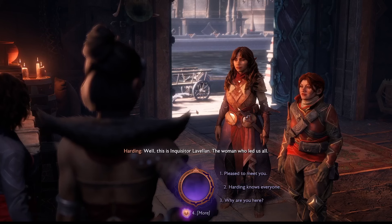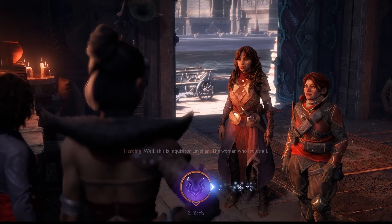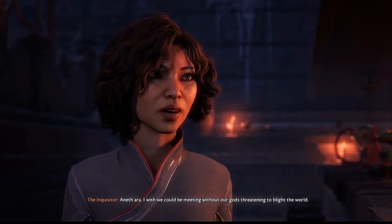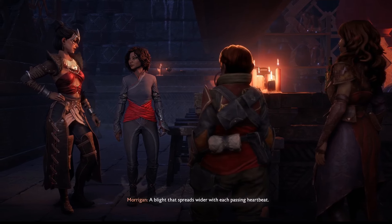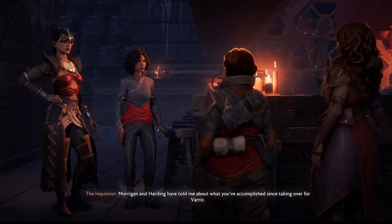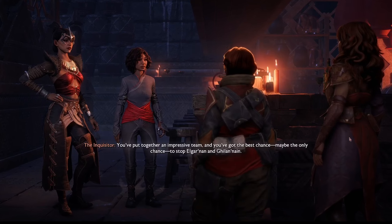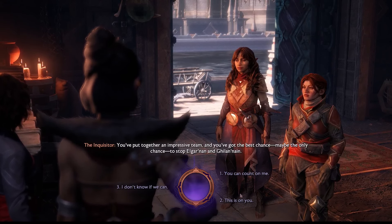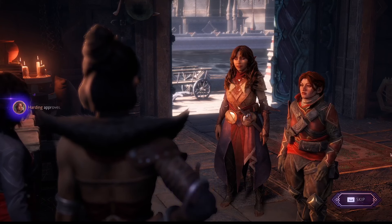Oh my goodness — I know I couldn't get my Inquisitor exactly how I wanted her to be, but she still looks really cute. I greet you. Andara and Atishan. I wish we could be meeting without our gods threatening to blight the world. A blight that spreads wider with each passing heartbeat. Morrigan and Harding have told me about what you've accomplished since taking over for Varric. And her prosthetic is so cool! You've got the best chance — maybe the only chance — to stop Elganan and Gilanane. You can count on me — I won't let you down.